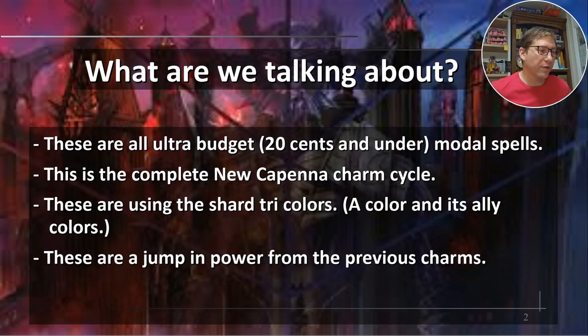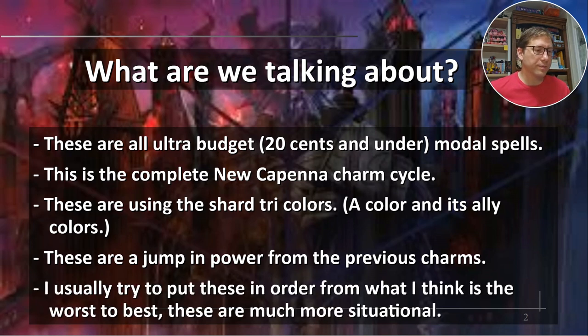These are jumping in power from the previous charms. These are definitely stronger than what we covered before with like the Shards of Alara and things like that. I think these are maybe more niche but more powerful. I usually try to put these in order from worst to best, but these are much more situational — I kept going back and forth and never really could settle on it. So the order is somewhat accurate but really depends on the situation.